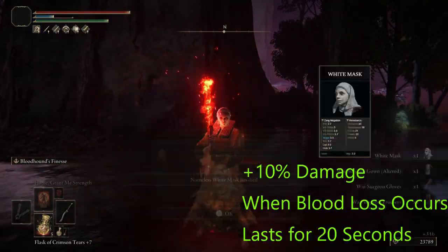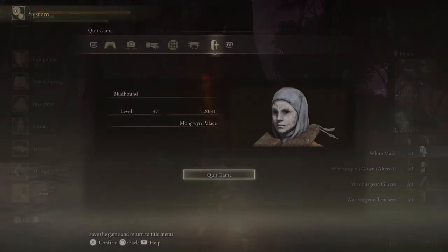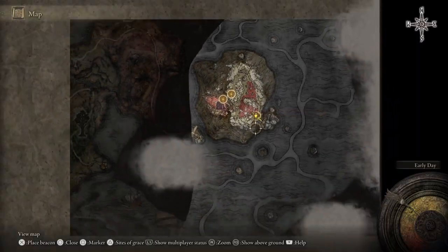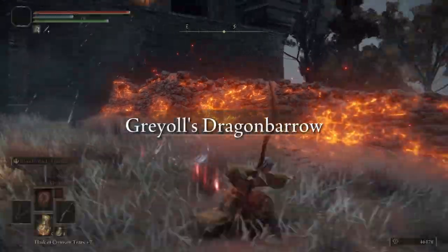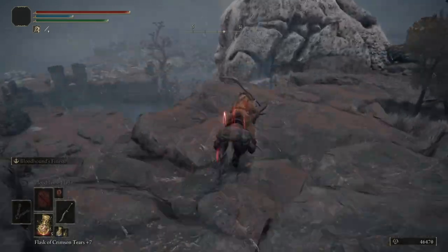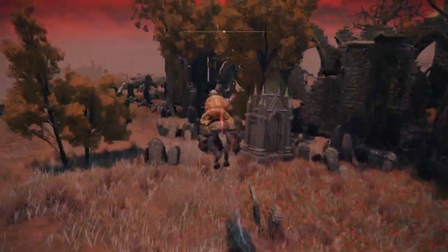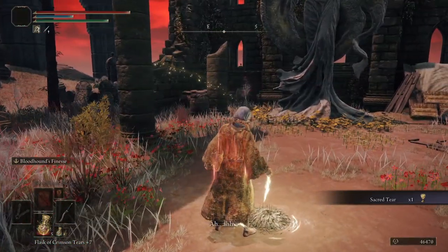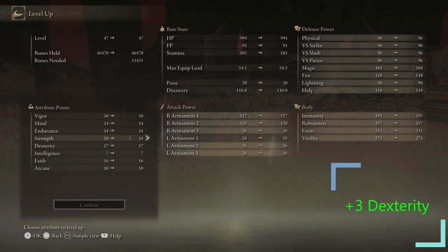The invader gets demolished — you now have the White Mask, which gives you 10% damage when blood loss occurs in the vicinity, whether it's blood loss against an enemy or on yourself. Just to show you how overpowered you already are, we're going to fight Radahn. Warp to the Fort Faroth site of grace, head south to the Church of the Plague, grab the Sacred Tear, allocate it, and spend any runes you've farmed into Dexterity.